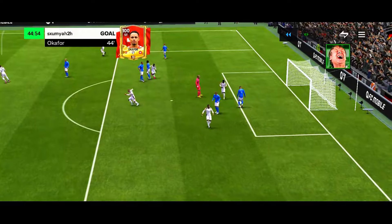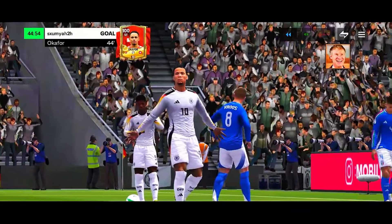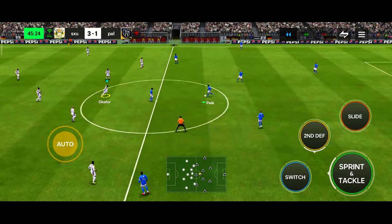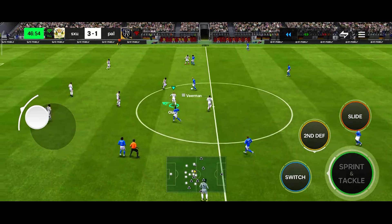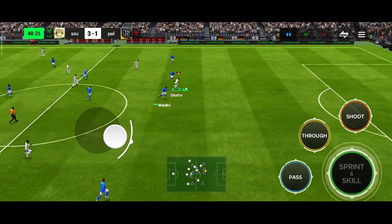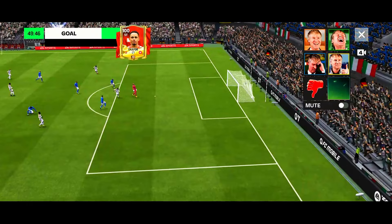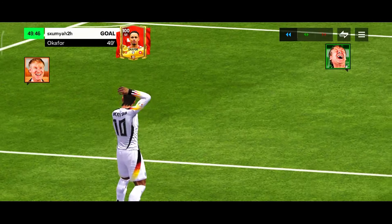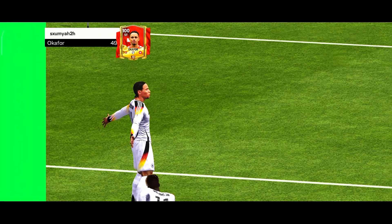Let me laugh at you, brother. Why are you not laughing now? Opponent is doing the kickoff in the second half. Niko Williams, quick pass to Okafor. Okafor with the heel to heel — look at the skill stun of Okafor. Opponent rushed his goalkeeper, let me go for the finish shot, and he scored that. He is done for this match. And Okafor, I think, scored a hat-trick in this match. That is a beautiful finishing as well from him.